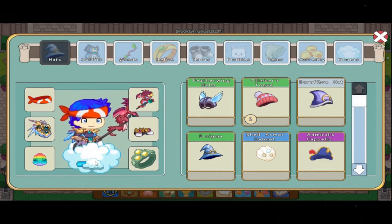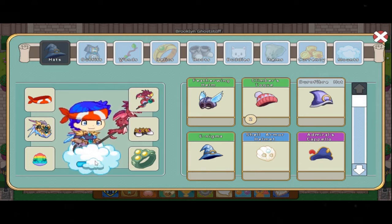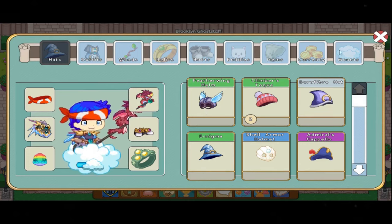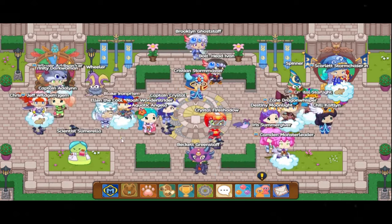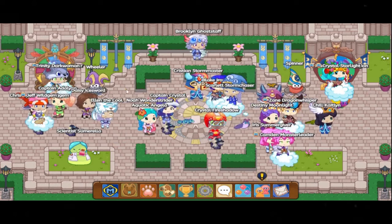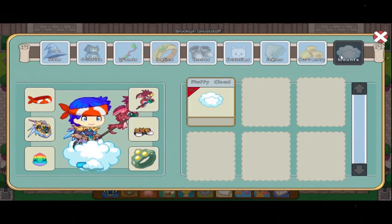I'm going to turn on the Fluffy Cloud using this button right here. I can turn it on and off as I please. That's the first way for you guys to get the Fluffy Cloud in Prodigy. It's an absolutely lit item — you fly above everybody else and it's really awesome.